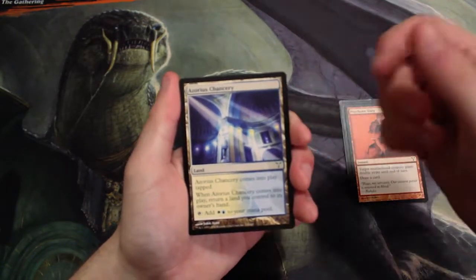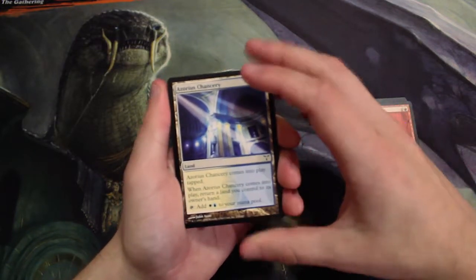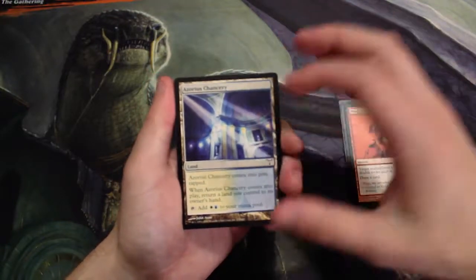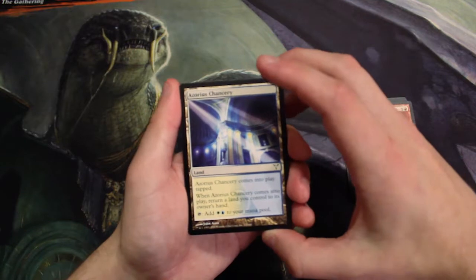Azorius Chancery. This is actually a cycle of double lands, and they're actually called the Bounce Lands because when you play them, they come into play tapped, you return a land to your hand, and then you get this, which taps for two different colors — in this case, white and blue.